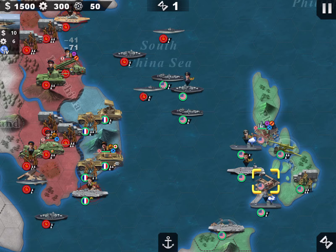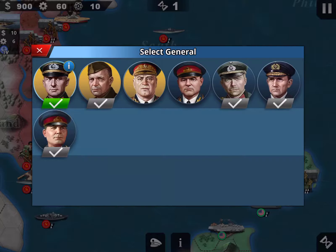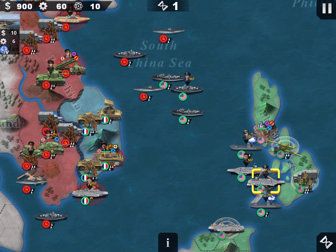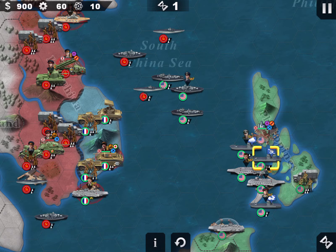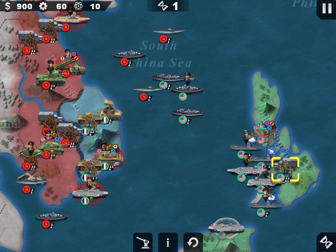I will create another super carrier and put Manstein on it — he has four stars for airplane, which is okay. And that's how I set up my troops.